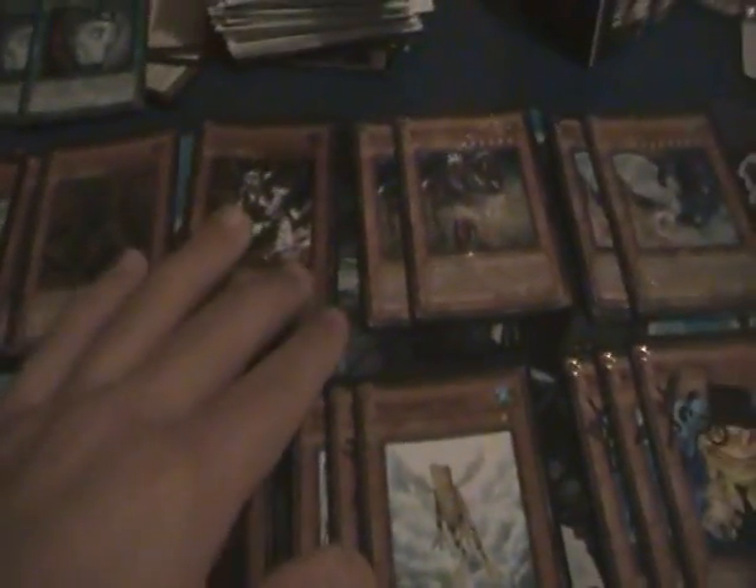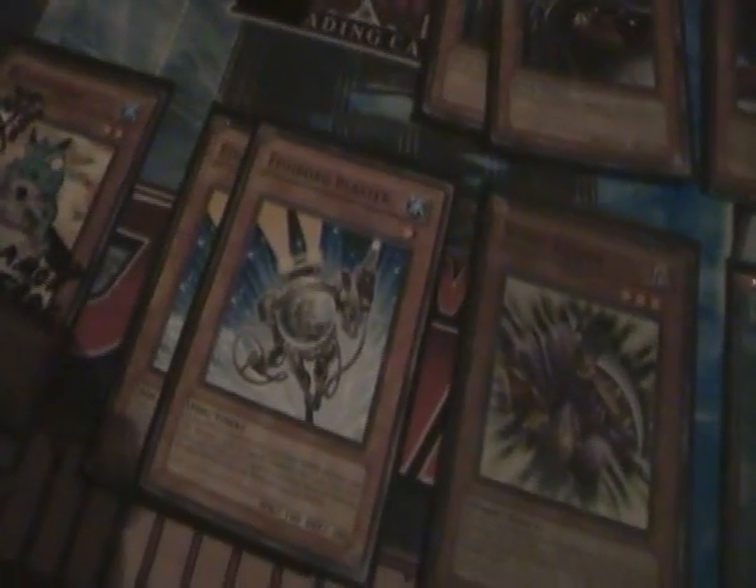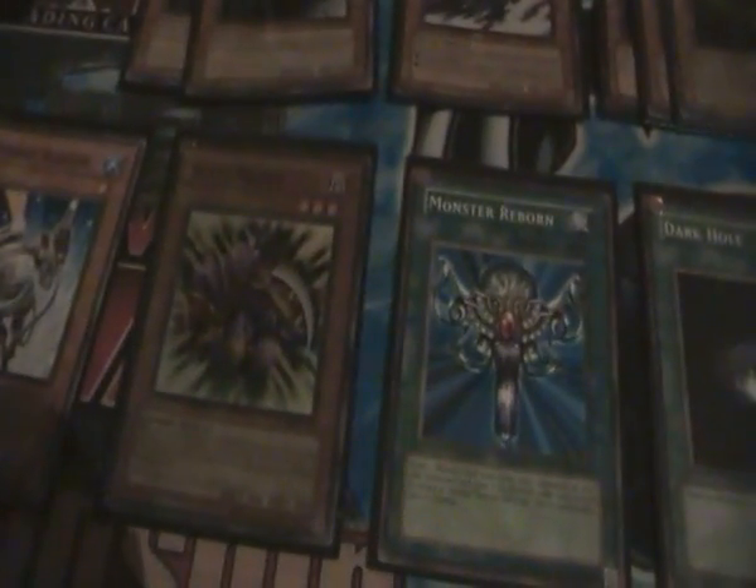I play 3 Kaius, 3 Ryza, 1 Mobius, 2 Dr. Spirit, 2 Light and Darkness Dragon, 2 Vanity's Fiend, 1 Gorge, 3 Battlefacer, 3 Treeborn Frog, 1 Ronin Toadin, 2 Fishborg Blaster, and a Spirit Reaper.